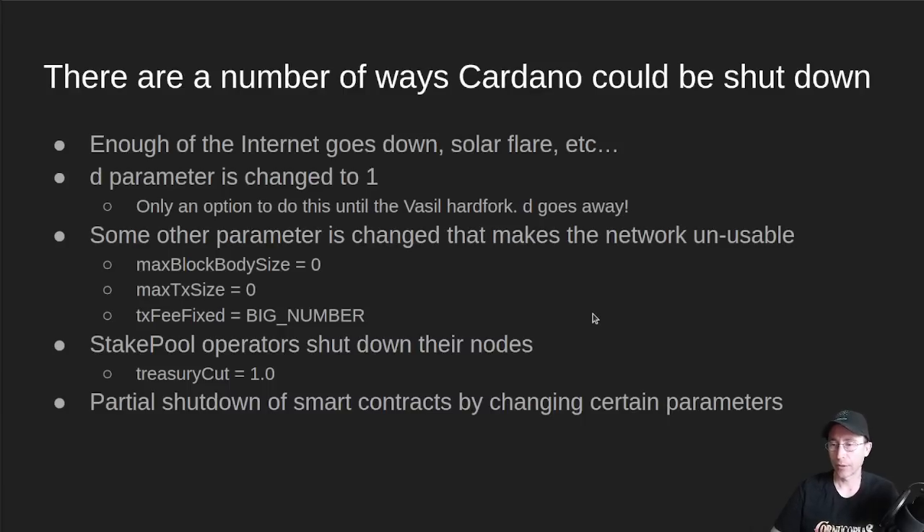Also on Cardano, we currently have a parameter on the network called D, and this was used during the early days of Shelley to slowly hand over control of the network from the IOG nodes to the stake pool operator nodes. The D parameter was slowly changed from 1 all the way down to 0, and at that point the network was fully decentralized for block production.